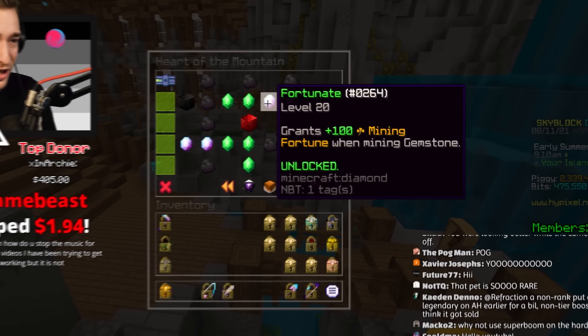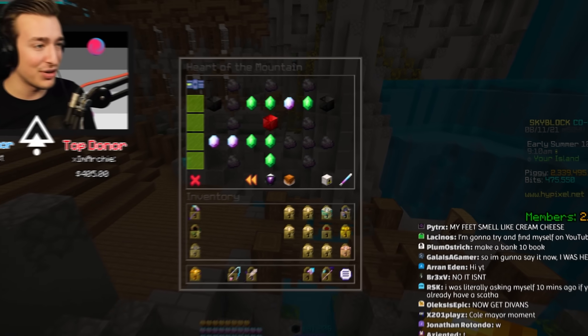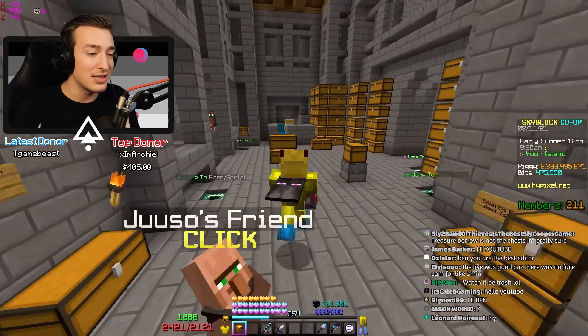I don't have a great Heart of the Mountain - my tree is pretty shocking. I have Mole 75, Great Explorer 10 - it's not good. Hopefully we can get HotM 7 this stream, then we'll get the Divan's armor and all that good stuff. Watch it be trash - it's probably not gonna be that good, but it's a rare drop.